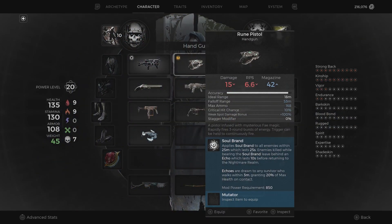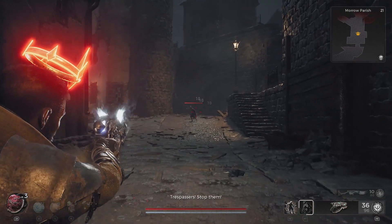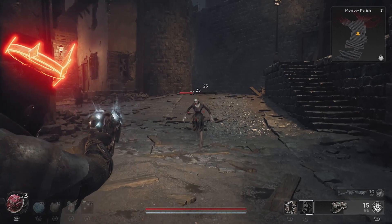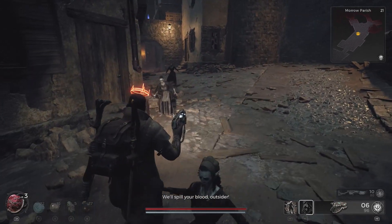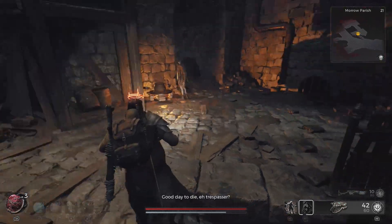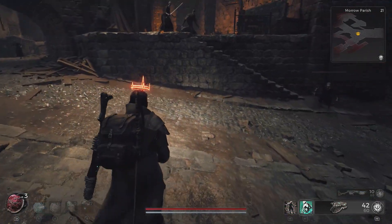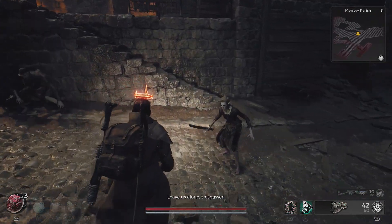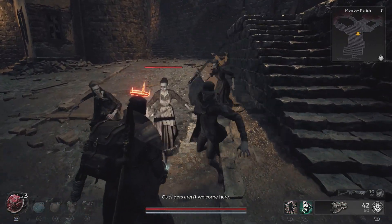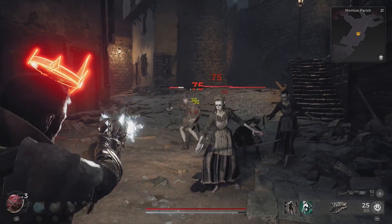Once you have the Rune Pistol, equip it and you'll notice that it fires in a three-round burst — there's no way of changing this. However, a special ability baked in called Soul Brand applies Soul Brand to all enemies within 25 meters, which lasts 25 seconds. Enemies killed whilst bearing the Soul Brand leave behind an Echo, which lasts for 10 seconds before returning to the Nightmare Realm. Echoes are drawn to any survivor who walks within 3 meters, granting 20% of max health on contact.